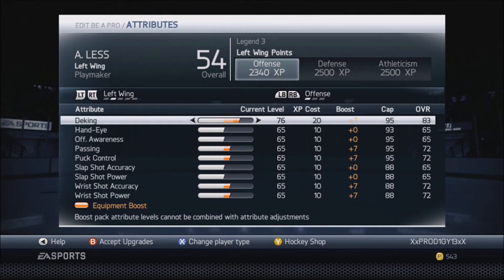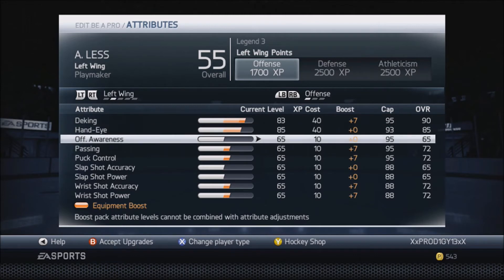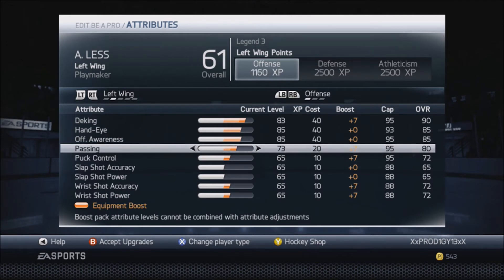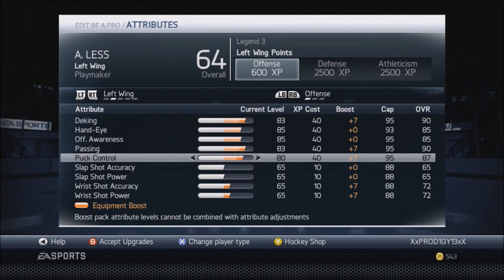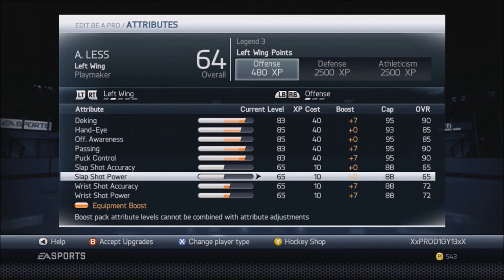Put your deking up to a 90. Deking is very important — it's how fast you move your stick and the deke moves that you do. Hand eye up to about an 85, pretty solid number. Offensive awareness 85. Passing 90 — very important. Also puck control up to a 90, very important as a playmaker. You'd rather have 90 deking, 90 passing, and 90 puck control.